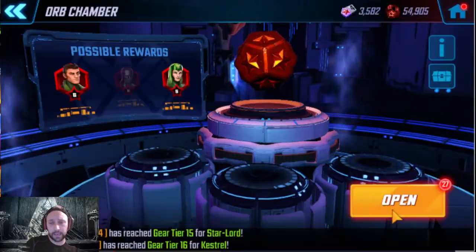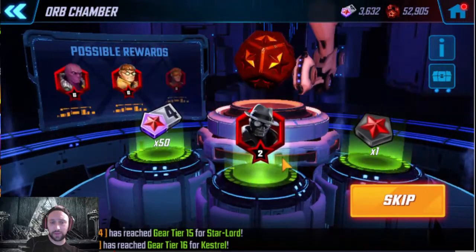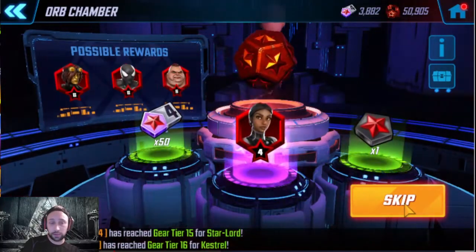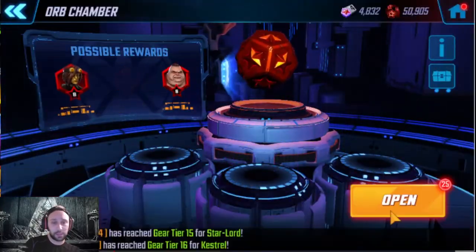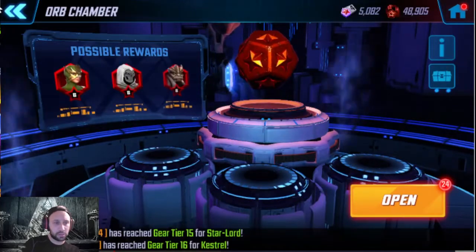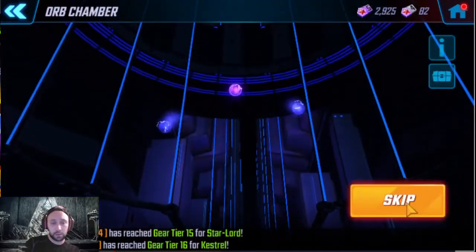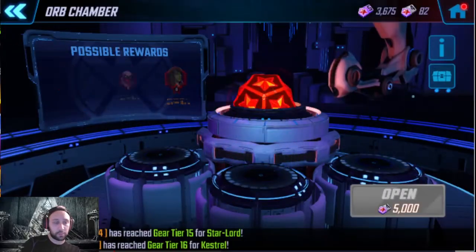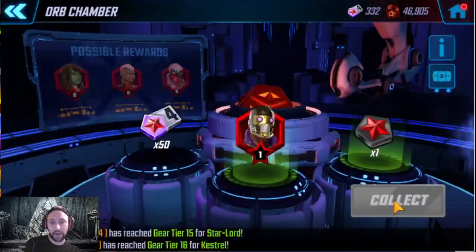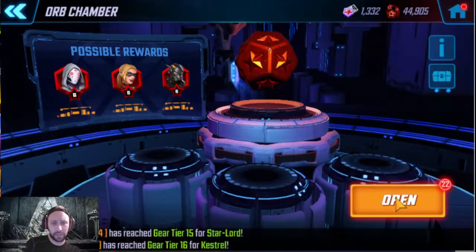With Brawn, Abomination, and Deathlok, they all went to the elite store fairly quickly, so I'm hopeful. We got a two star, moving on up. A Shield Operative — not so good — but we've almost got enough for an elite four, which should put us over the edge. We still have nine orbs if need be. Spider-Punk is a dupe. Let's see if we can get to one more elite four, which would lead us into an elite five.